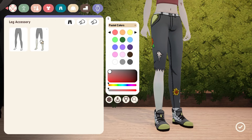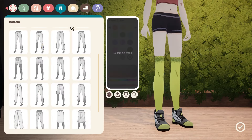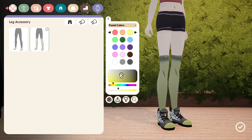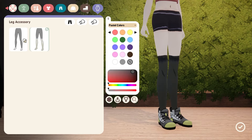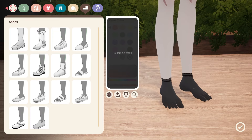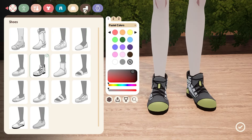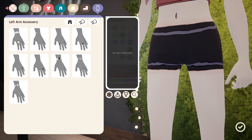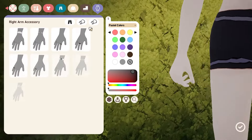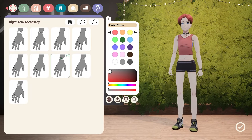Then you have some accessories on the arms. I'm just going to put some colors on them for you quickly. It's a ring, another ring, another ring, another ring. A watch, a different watch, and another different watch. Then you can put another one on the other side — so we can put two watches. Why not? And that actually brings us to the end.